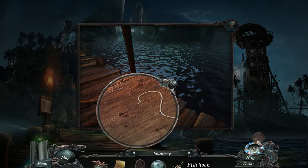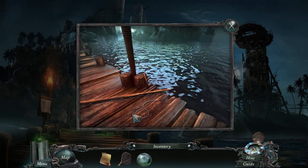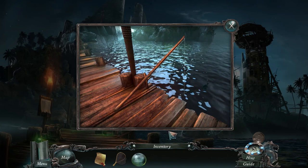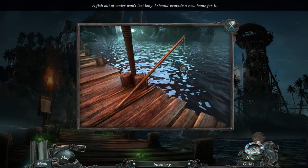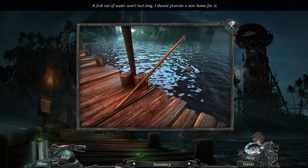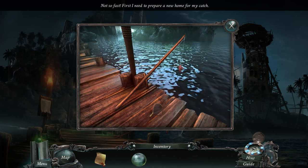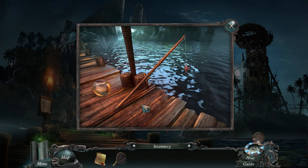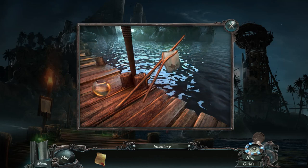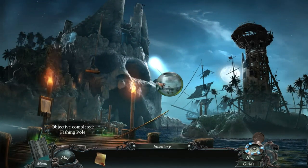Okay, so we need to add the hook. We got a hook, add the bait to the hook - yeah, look at that, look at us go. We're fishing! Click - oh, we got a fish. Fish out of water won't last long, I should put it in the net. Not so fast - first we need to prepare a new home. Okay, it's a bowl. That won't work. Okay, and now let's grab it. Perfect, look at us go - we're professionals.